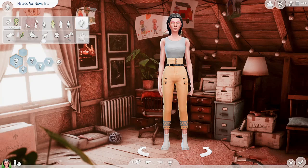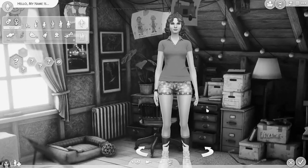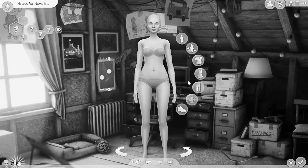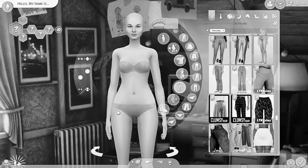Let me go ahead and switch this over to no colors. So 3, 2, 1. Let's see, let's randomize this sim. And let's go ahead and just strip her down. Wow, I like those shoes. So I don't know if I want to randomize her features or just go with what this gave me. She's kind of cute already.